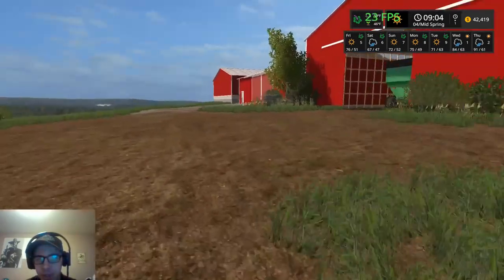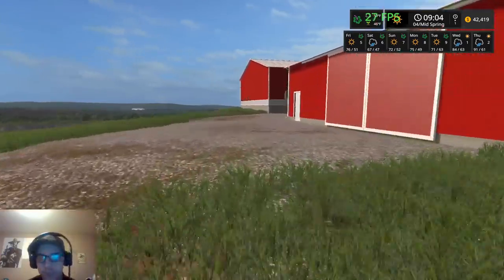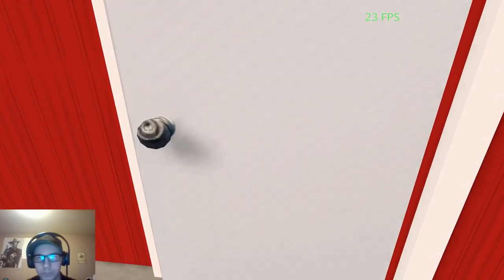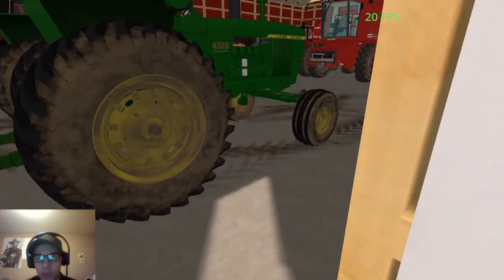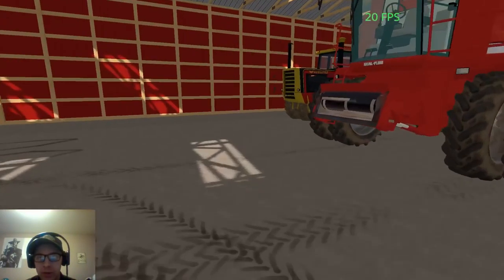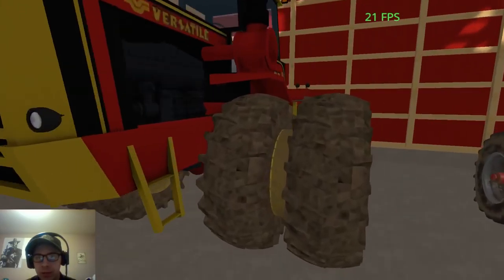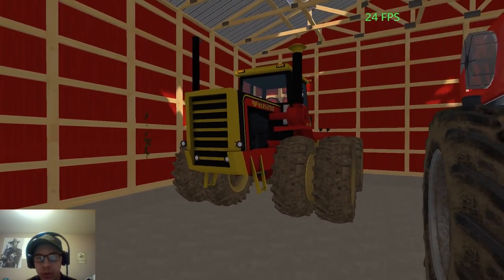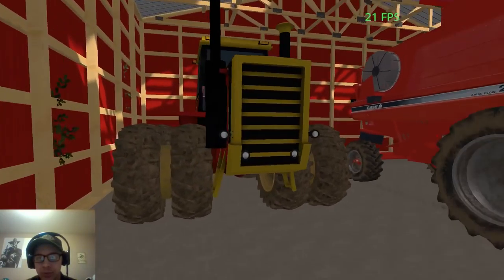If we walk up here to this shed, we have our equipment. We'll start in the back - we've got the Versatile 875. This will be used for the tillage equipment.